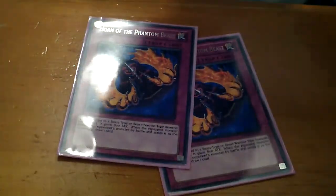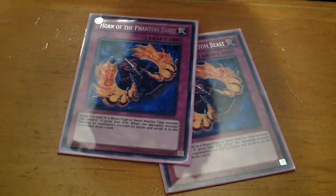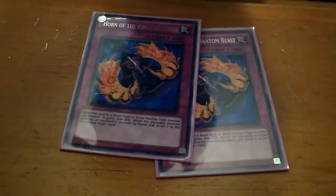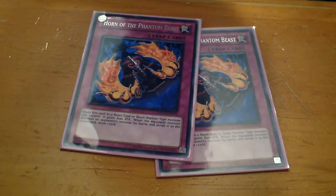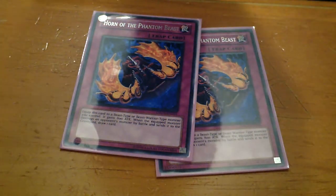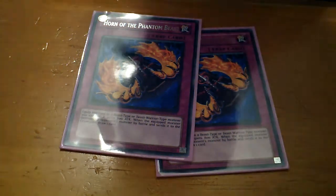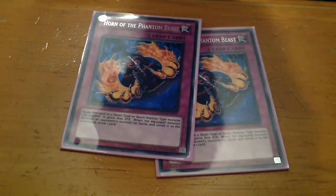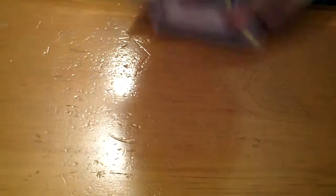As for the traps, I run two Horn of the Phantom Beast. I don't really run Crystal Release in this deck — I prefer my opponent to ram into one of my Crystal Beasts for Horn's effect to work. It won't work against Ruby, but it works against the others. Basically, they attack my Crystal Beast, I activate this trap card, the attack goes through, and then I draw a card afterwards. Each time I destroy a monster with this equipped to my Crystal Beast, I get to draw an extra card. I also run two Torrential Tributes for monster destruction, giving quick easy access to filling my Crystal Beast Spell and Trap Card area.